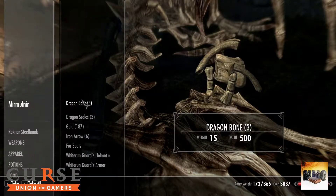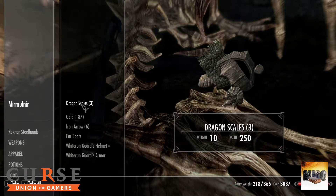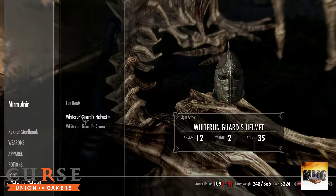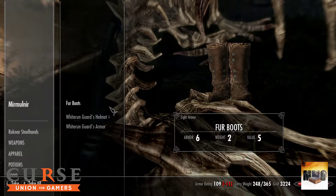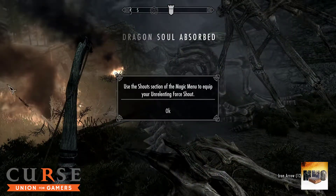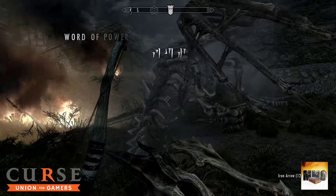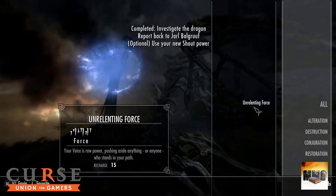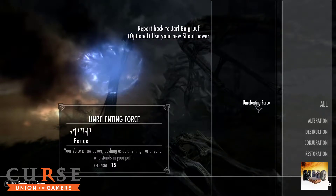Dragon bones and scales are expensive but weigh so much, so you need to get rid of them quickly. We can now learn: 'Dragon soul absorbed — use the shout section of the magic menu to equip and use your shout.' Let's go to Magic > Shouts — now that we've absorbed a soul, we can use our shout. Equipped!